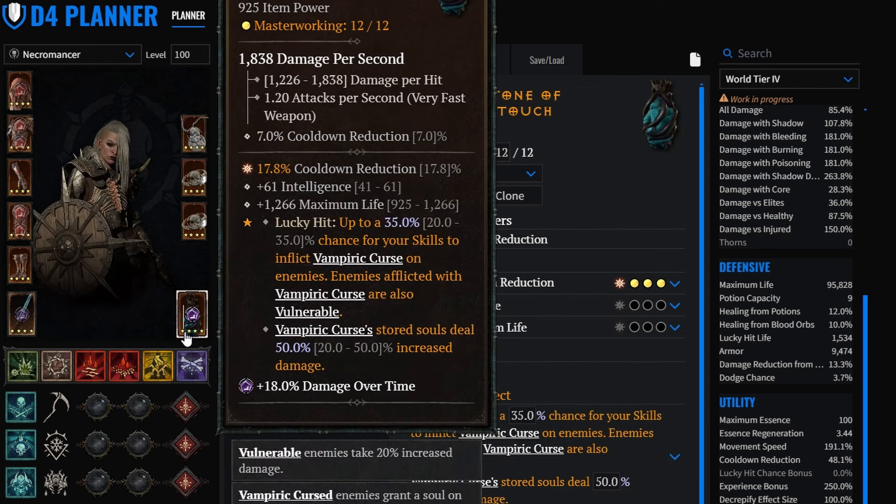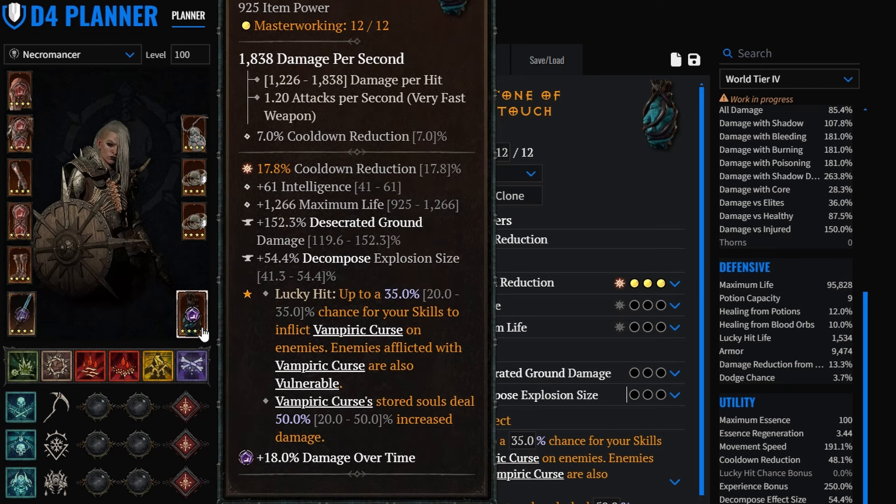On the focus, we are going to be running Curse Touch to have maximum uptime of vulnerability. You can change this with Elements to get a little bit more damage if you are okay with your vulnerability uptime, since we have Bone Prison and Decompose. Or you can change this with the Blighted aspect, but the downtime of that will be a little bit higher than in PvE. I left it at Curse Touch for new beginner players to take advantage of vulnerability, but you can swap to Elements for more multipliers or Blighted for even more multiplier with more downtime.